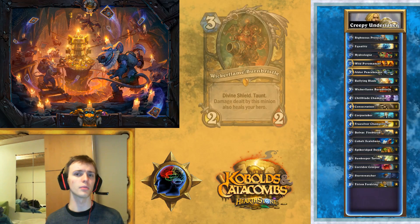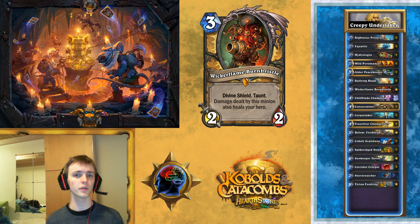Then we're playing Wickerflame Burnbristle. You could argue it has a little bit weak stats — 2/2 with Divine Shield and Taunt isn't that good. But against aggro decks it's going to be super strong. It's often going to eat up two attacks, getting you four health, plus the damage taken to kill it. So it's usually a lot of health you gain from it. It can also be used to protect your other minions. And it has some synergy with Corpse Taker because it has all these abilities.